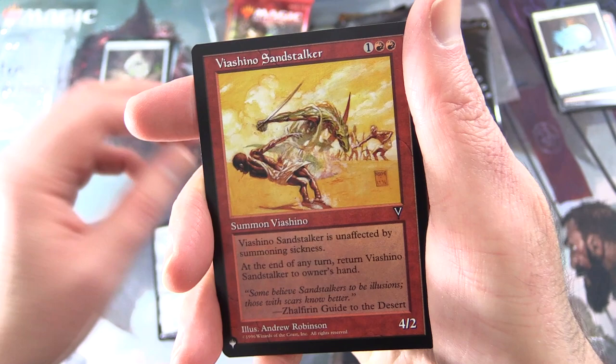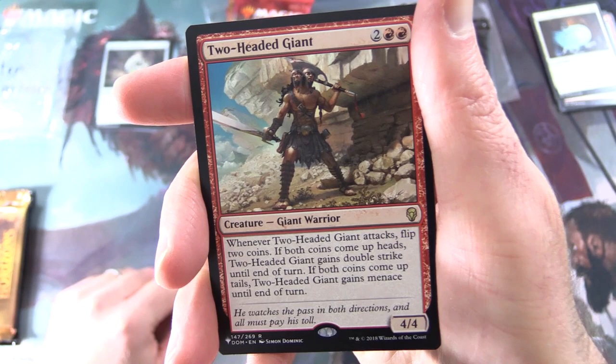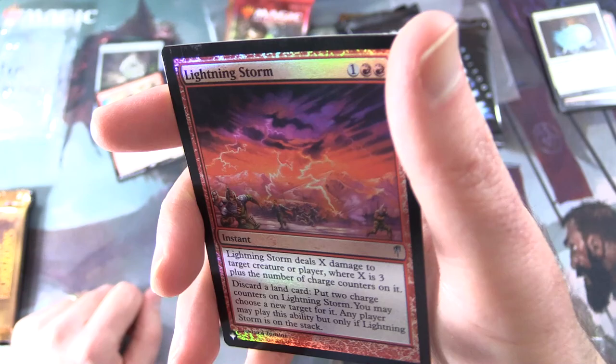Vyashino Sand Stalker — nice old school artwork there. And the rare is Two-Headed Giant — Creature: Giant Warrior, 4/4 for 4. Whenever Two-Headed Giant attacks, flip two coins: if both come up heads, it gains Double Strike until end of turn; if both come up tails, it gains Menace until end of turn. And a foil Lightning Storm — nice.